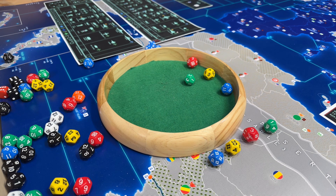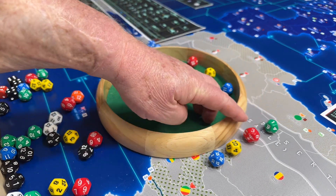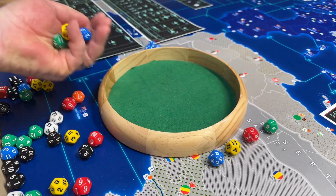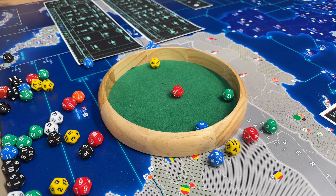We start off with technology. We're doing the same four ticks we have been without much luck: precision munitions, computers, chemical, and advanced manufacturing. Looks like we got computers and advanced manufacturing. Computers go to stage two, and advanced manufacturing gets on the board — we get stage one of that.